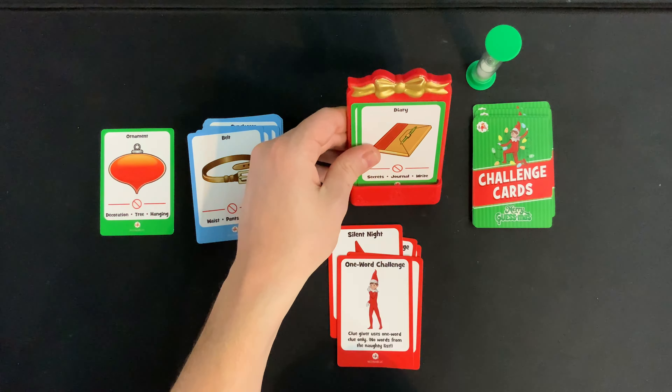Once the timer runs out, the team counts all the presents they were able to successfully guess. For example, they might have guessed the flashlight but not the diary — so the diary goes face up in the discard pile and the flashlight goes face up in front of them. That card is now one point closer to winning the game. The game ends after five rounds. A round is when every single team has had at least one turn, and play goes clockwise around the table. Also, within teams, make sure you're taking turns being the guesser and the giver so everybody gets the full experience.